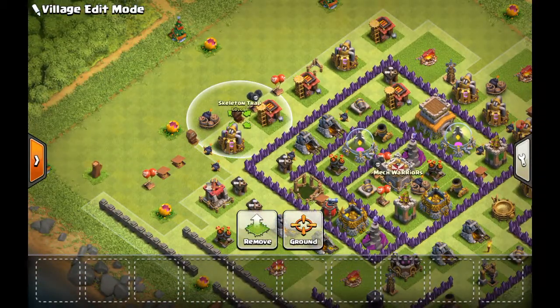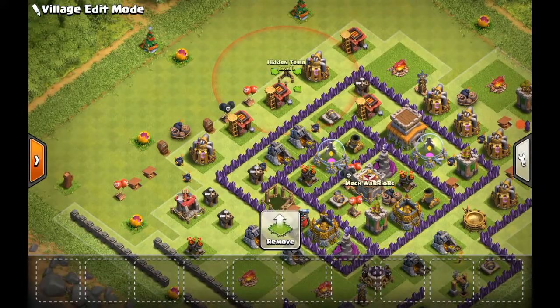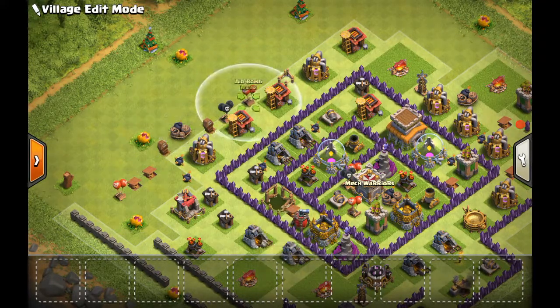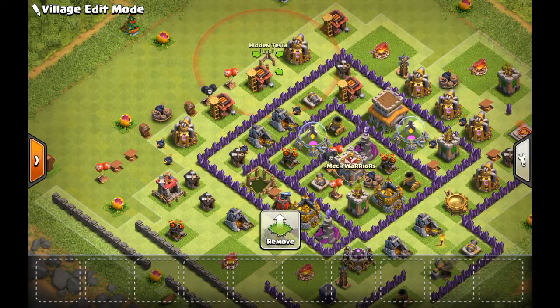These are the extra defenses you're going to have against dragon attacks, and they're really important — especially the black air mine and the red air bombs. You get two extra of these. The tesla is your last one to pull out because the builder will take time to upgrade it. One builder's main job is to upgrade every single one of these traps and keep them upgraded till they're maxed for Town Hall 8. You need to get your bombs to level 3. He's also going to upgrade the new ones to catch up with the higher level.